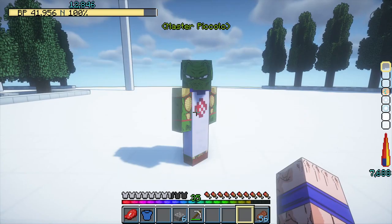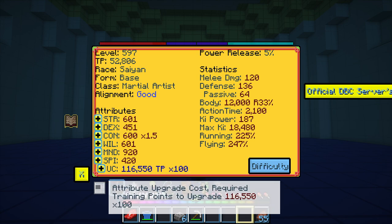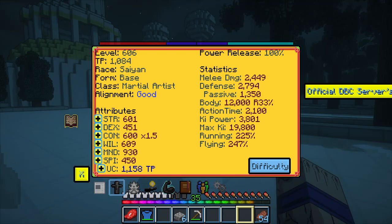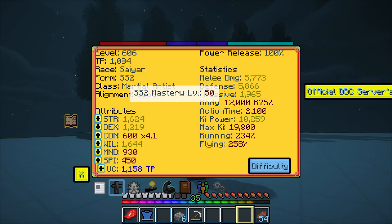So I grabbed some weights and went into the Hyperbolic Chamber again, exiting with almost 300,000 TP that I mainly pumped into Constitution and Spirit, because I want to max out Might and Constitution first so I can have longer, more interesting fights. I took a look at form mastery and was able to master my base form, Super Saiyan 1 and 2 completely.